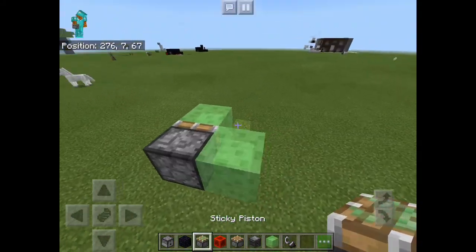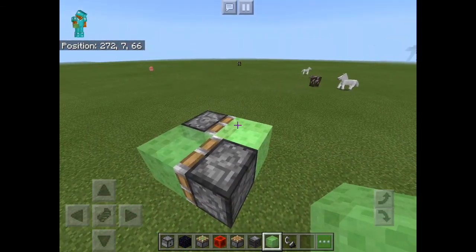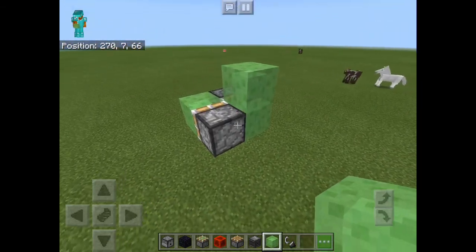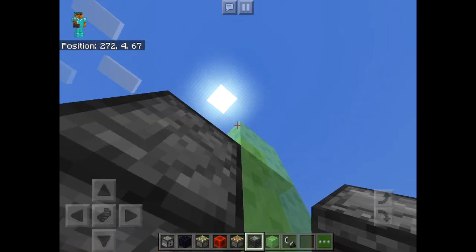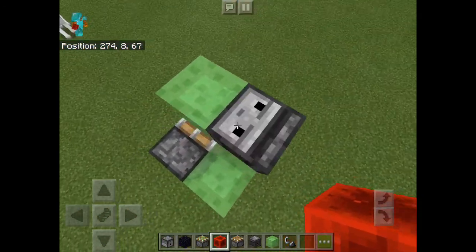Then place a sticky piston facing the other way. You want to put a slime block on the slime block that's next to the side of the sticky piston, and place an observer right there.